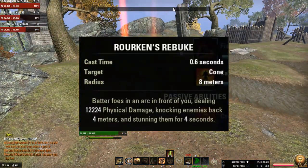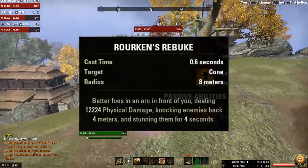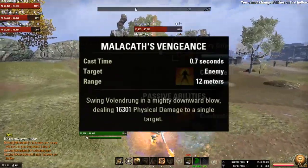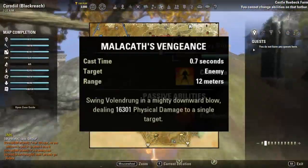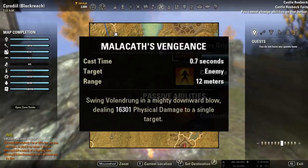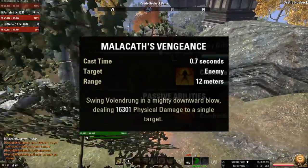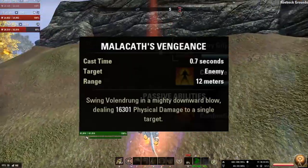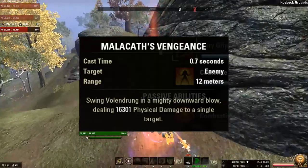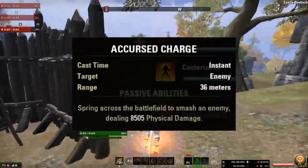The first skill on the bar that Volundrunk grants is Rooken's Rebuke, which deals damage, knocking enemies back four meters and stunning them for four seconds. The second skill is Malakath's Vengeance, the spammable Volundrunk provides. Although this is meant to be the spammable, I actually found it much more clunky and awkward to use than the first skill, so I ended up using the first skill as a spammable ironically, instead of it being purely just for the stun.